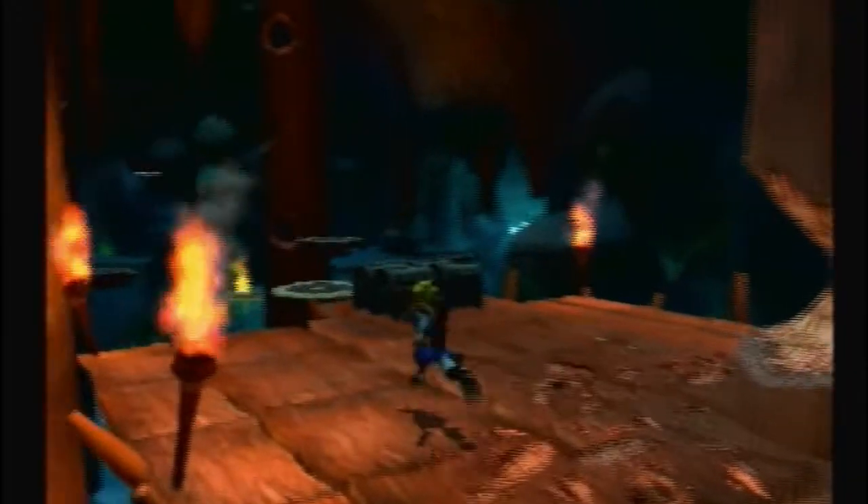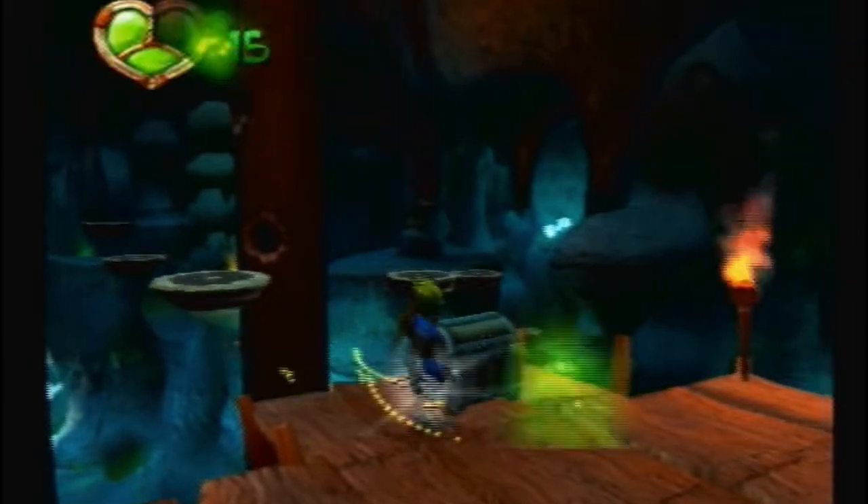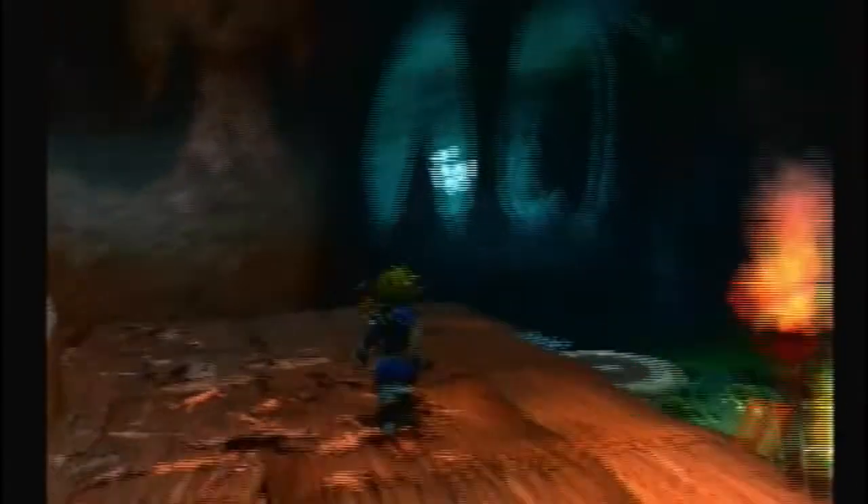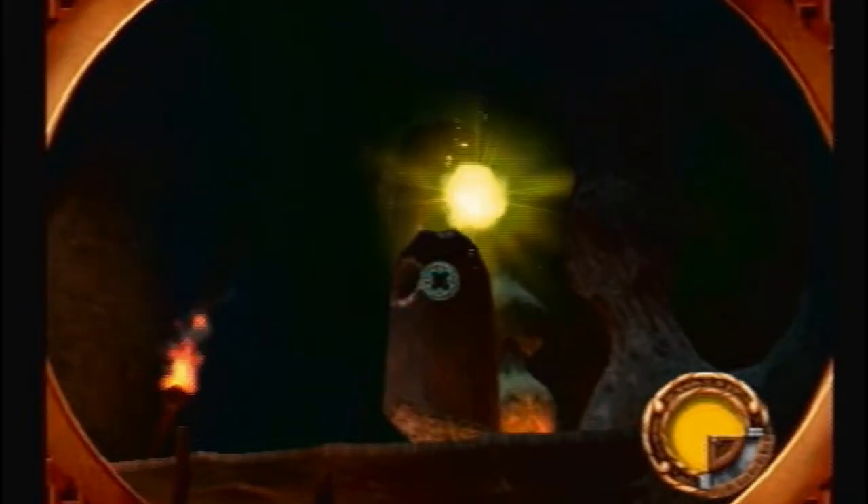There's a yellow eco vent around here somewhere — ah, there it is. Let's get back down, grab that and shoot these lurkers right here. If you look up to the left, that's a dark eco crystal — I won't be taking care of that just yet. We'll deal with that a little later after we take out all these lurker jerks.